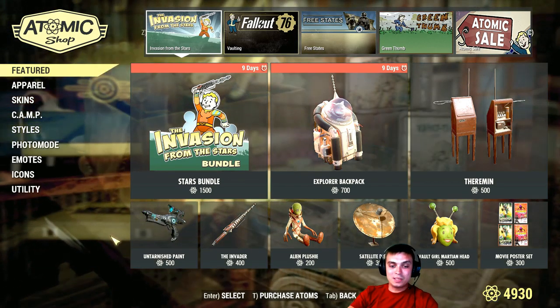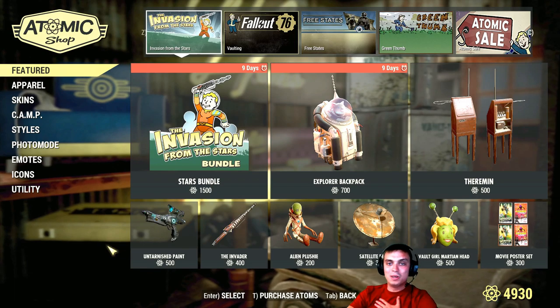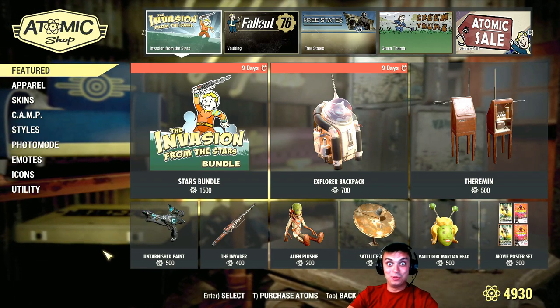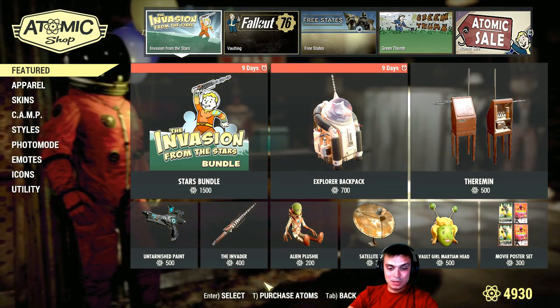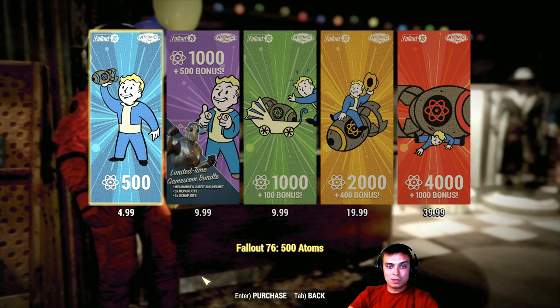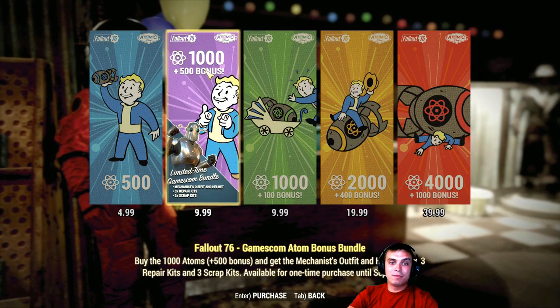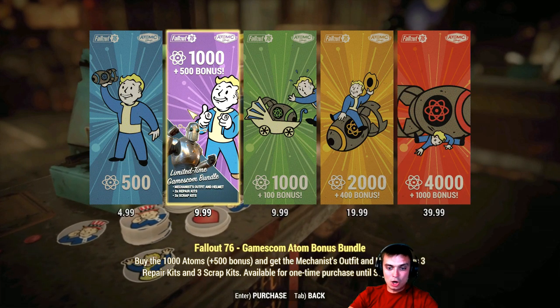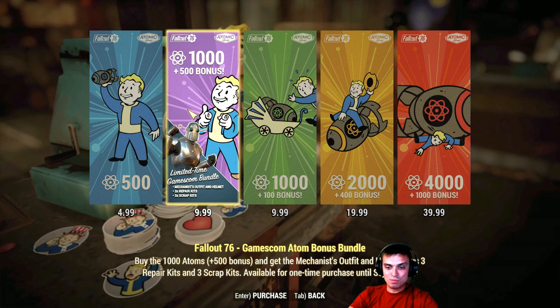In order to access the bundle — I do apologize, I just got back from a 3-hour trip — you'll need to navigate to Purchase Atoms. Once you are at the Purchase Atoms section, you will have this bundle: the GamesCon Atom Bonus Bundle.